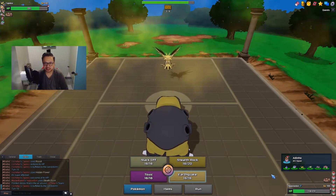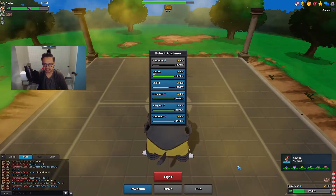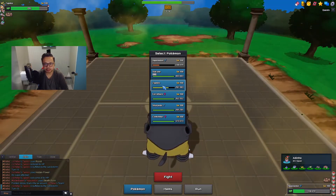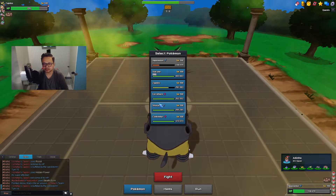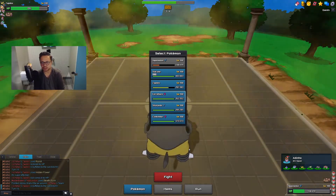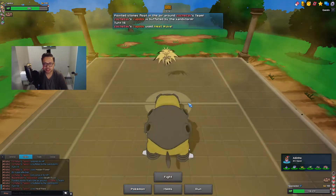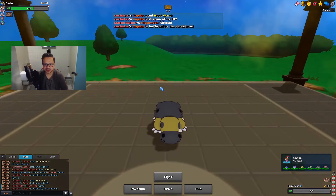Do I bring in my own Zapdos here? With Life Orb, my Zapdos might just die after Rocks. I don't want to risk it, because if Zapdos dies I don't know how I'm going to deal with his Zapdos. My Sharpedo cannot knock it out if it's not weakened - it's pretty healthy right now. I assume he has Heatwave since he's running Life Orb, most likely Roost and three attacks. I think I just have to sack Hippowdon. He does go for Heatwave. I take Life Orb recoil plus Sand and now I have to go into my own Zapdos.